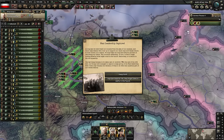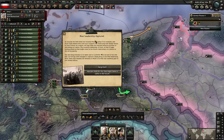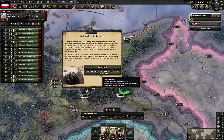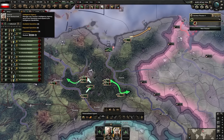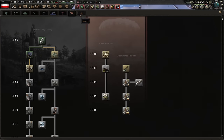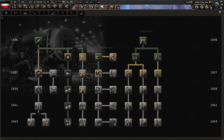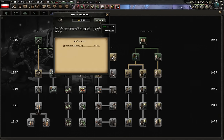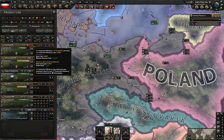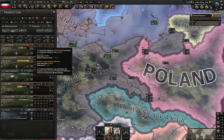We have a choice of what to do with Hitler's crew - if you imprison them, you get the option to bring them back later as a fun easter egg. More research: Production Efficiency Cap not only gives production efficiency speed, it also increases the maximum cap - from 60 up to 70 when researched. It also increases the speed at which you gain production efficiency, and the further you are from the cap the faster the number climbs.